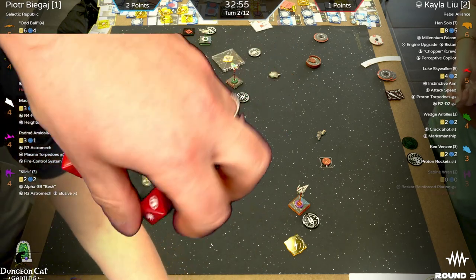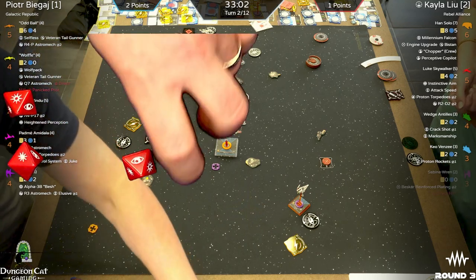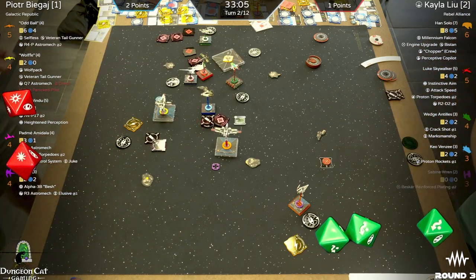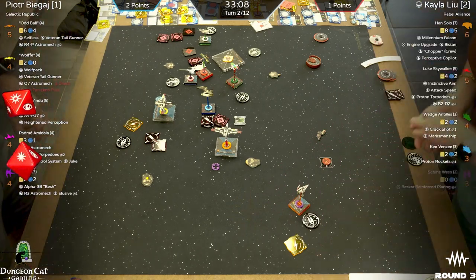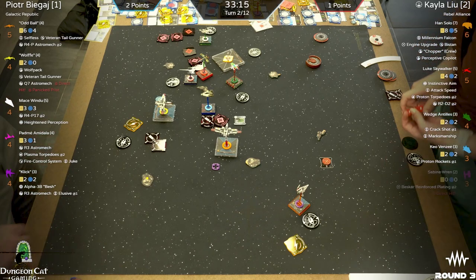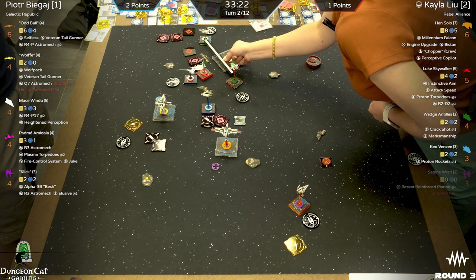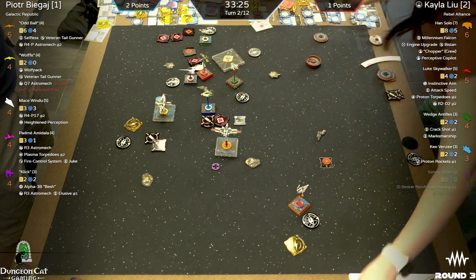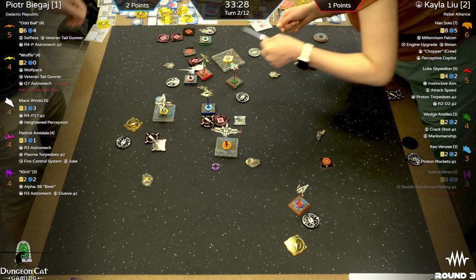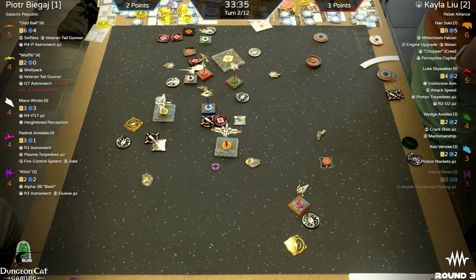Oddball spends the lock hoping for four hits, but this is the only mod. Doesn't get any more — hit-crit. Keo rolls two natural evades — wow, incredible shot avoided! Keeping that focus. This round is already so wild. Wedge checking up on Mace — range one under Padmé, which would be one less die, so three dice. Take the range one — that's the call. A complete whiff for Kayla.